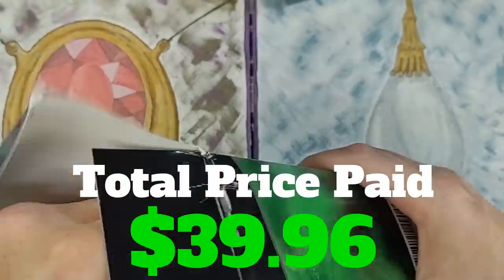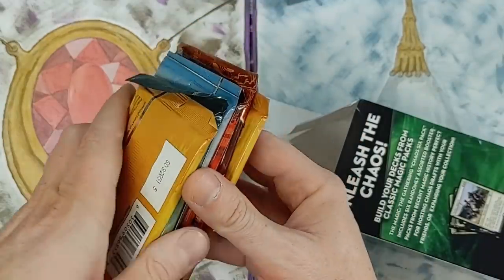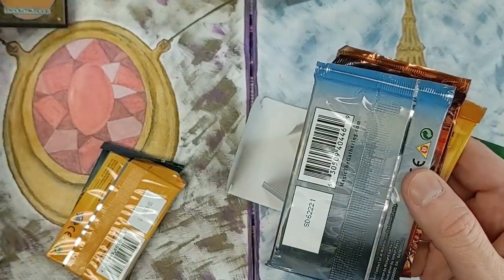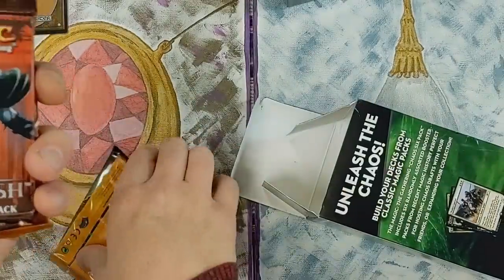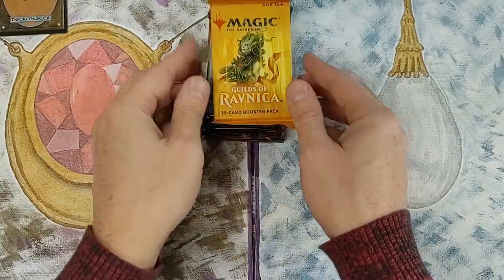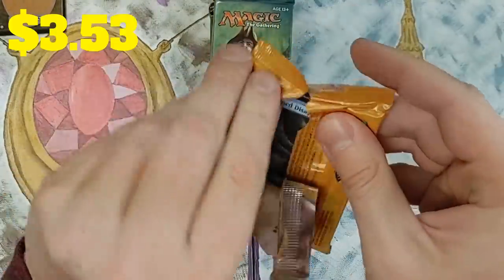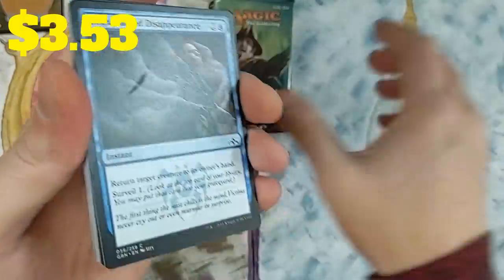I'm not going to show the promo just yet — we're going to flip it over here in the corner upside down. I can already tell what all these packs are just by a quick glance at them. Our first one: we got ourselves Guilds of Ravnica. I'll display the average value of each pack on the screen according to TCGPlayer.